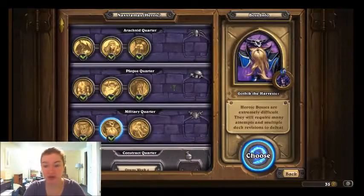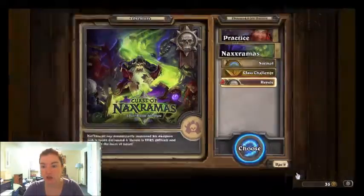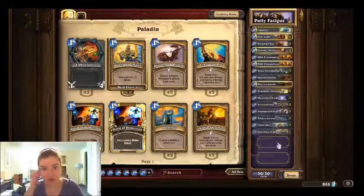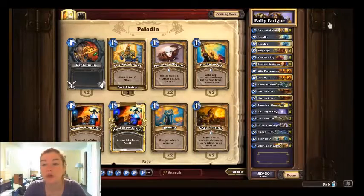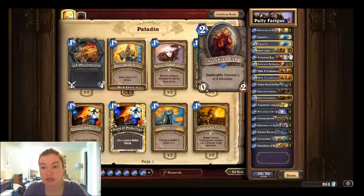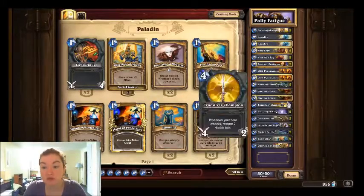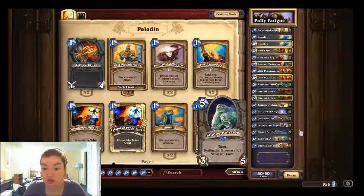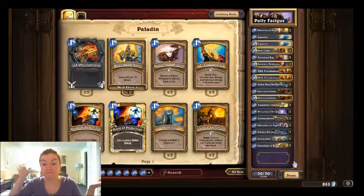So that is it, guys. Let's show you the deck really quick. I will put a link down to the deck and the guide in the description. It's called Pally Fatigue, made by F2P — the same person who did my priest deck for the other heroic one. We are running two Blessings of Might, two Equalities, two Holy Lights, two Nerubian Eggs, two Sunfury Protectors, two Wild Pyromancers, two Aldor Peacekeepers, two Harvest Golems, two True Silver Champions, two Blessing of Kings, two Consecrations, two Defender of Argus, two Sledge Belchers, two Sunwalkers, and two Guardian of Kings.